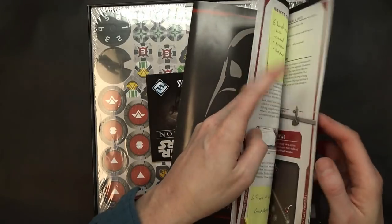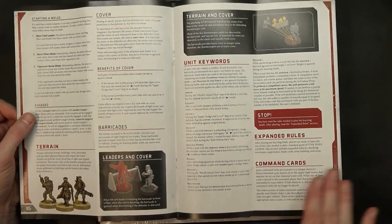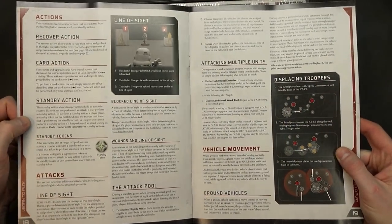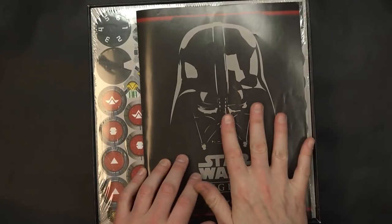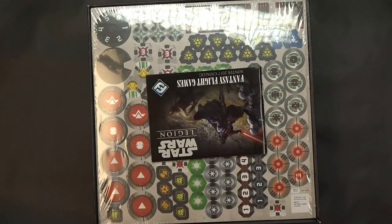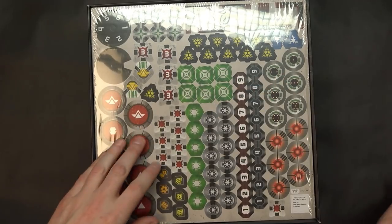There is a whole section in the guide just for setting up the demo game, and once you get through all the demo game stuff it basically says stop — here are the expanded rules with all the additional content you're going to need: line of sight, attacking multiple units, suppression tokens, vehicle damage, and all that advanced stuff. There's also a product catalog for all FFG items and then all your tokens.